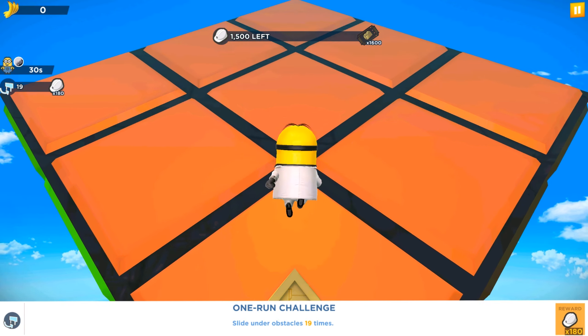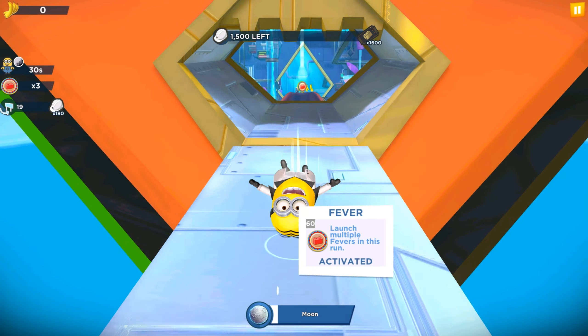It's safe, it's okay. Let's move. One challenge: slide under obstacles 19 times and we will get 180 hard hats. Now let me count all the stages, all the minions, all the special items and locations we visited and got in the Gru's First Layer special mission.